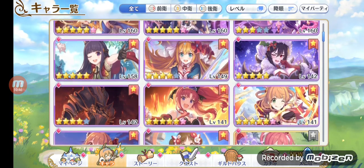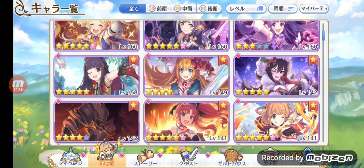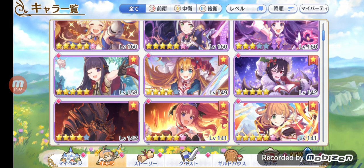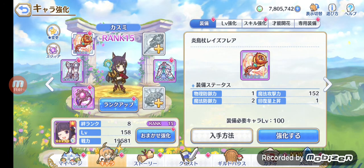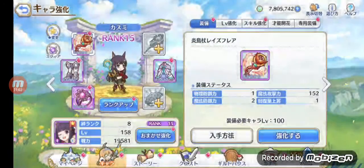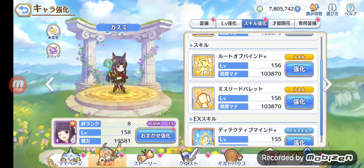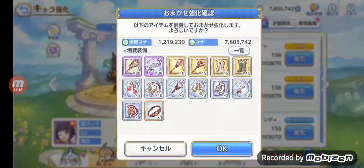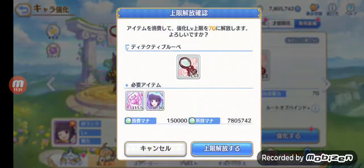Later on in the game, I believe Kasumi will be added and you should really aim for her when she gets added. Kasumi is a wonderful character — she can hook physical frontline characters, stunning them, and she can even confuse an enemy with one of her skills. I really like using Kasumi; she's a very very good character to have, especially for the Japanese version.